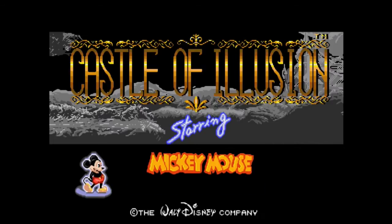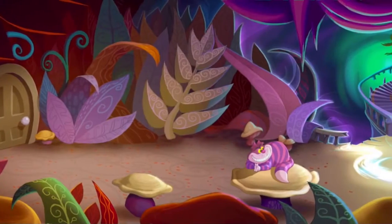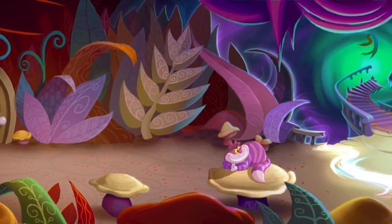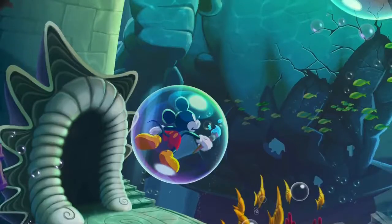The idea of the Castle of Illusion, as it was set forth in the original classic Sega Genesis game, is that it's this mysterious castle that's able to create illusions of basically anything from Disney's history. We wanted to make sure that we crafted the environments as faithfully to Disney's source art and the Disney films as we could.